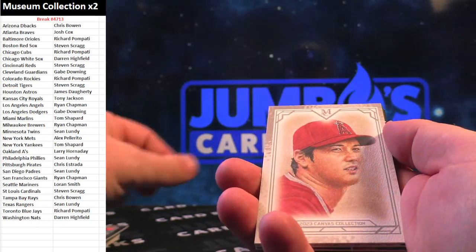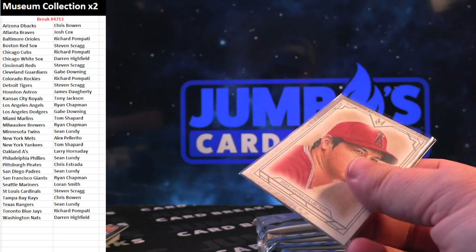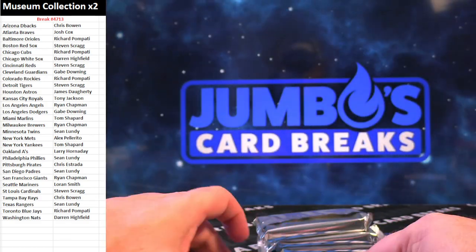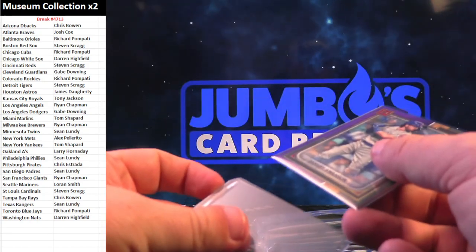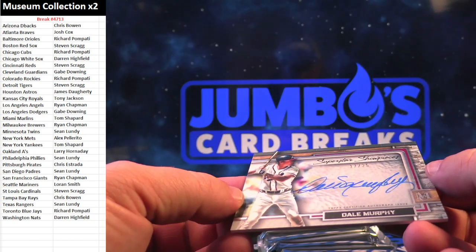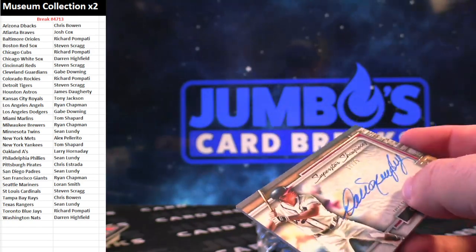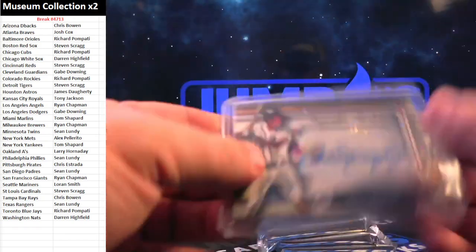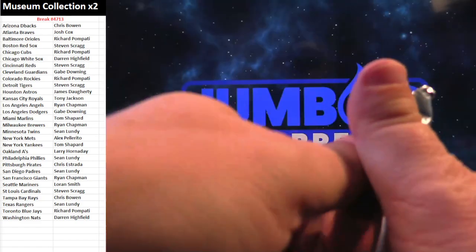Tim Anderson, Mike Trout, Shohei Ohtani. On the canvas collection — purple Dansby Swanson, 69 out of 99. Steven said at least two spots. Steven is no quitter, for the Atlanta Braves — 17 out of 25. Dale Murphy. Josh Cox — he does not miss in baseball, man. That's a sweet signature too. Awesome card there, Josh.